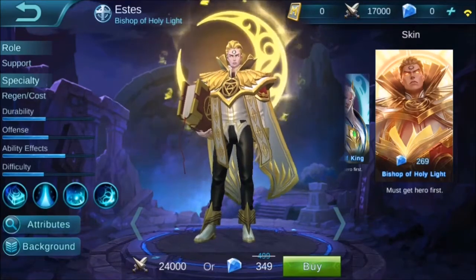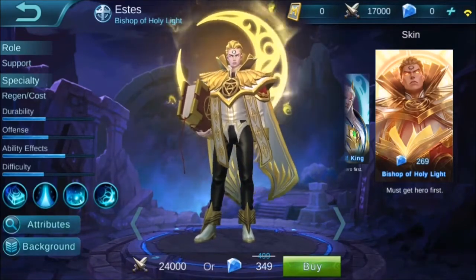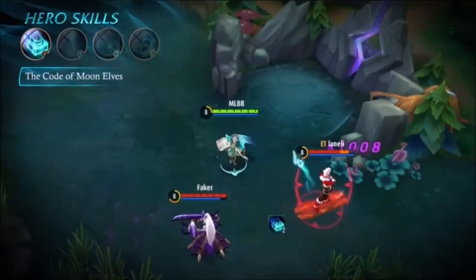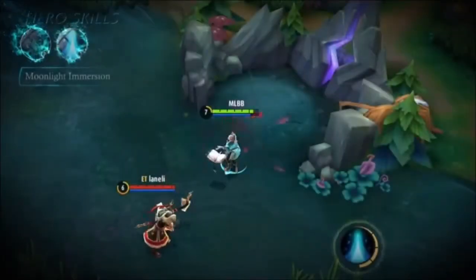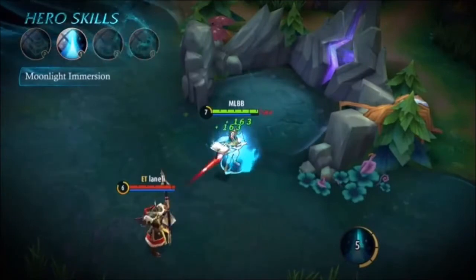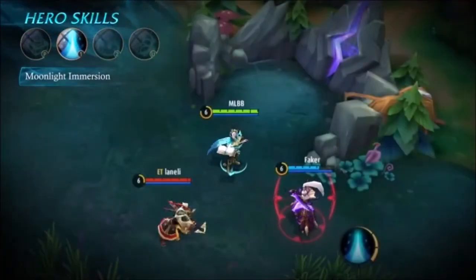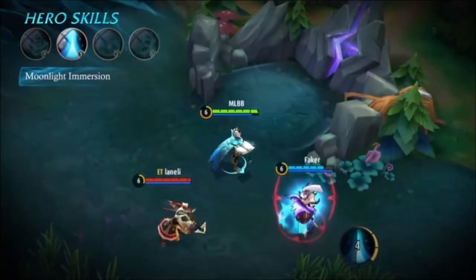Let's go ahead and check this hero's skill set and see if it's really overpowered. The passive ability basically enhances the next basic attack and deals extra damage to the primary target and an additional three targets. The first ability has Estes link himself to an ally target and heals them over time.